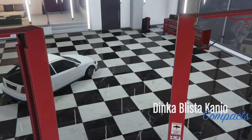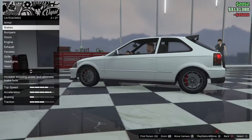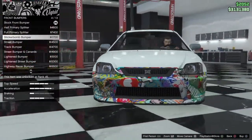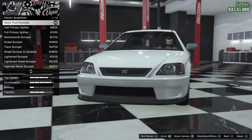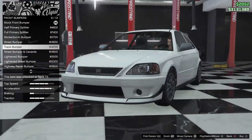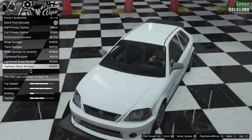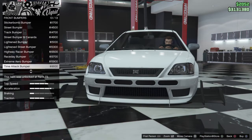It is in the compacts class which makes sense. For bumpers: we have the half primary splitter that looks pretty nice, full primary splitter, sticker bomb bumper, street bumper — which gives you two little vents on the side and fills in the bottom — track bumper, street bumper with canards, lightened bumper, lightened street bumper, highway brace, highway racer bumper, race day bumper, extreme aero bumper, time attack bumper — this looks like the Batmobile.